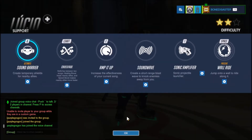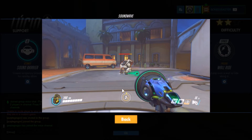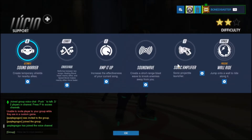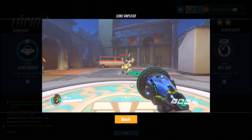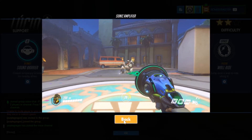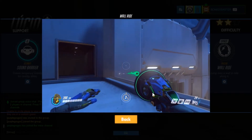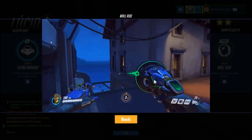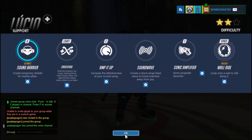You got Sound Wave which is the knockback — you can use it to knock people off the map and get kills, it's totally possible. You got your Sonic Amplifier on left click as your basic attack; it has a weird feel to it, you gotta get used to the projectiles. The wall run ability is very useful — hold space and you can wall run. The roller skates are awesome.